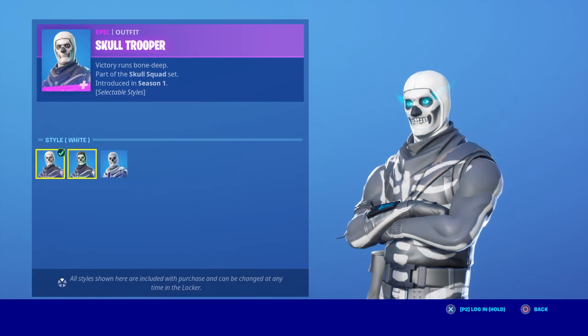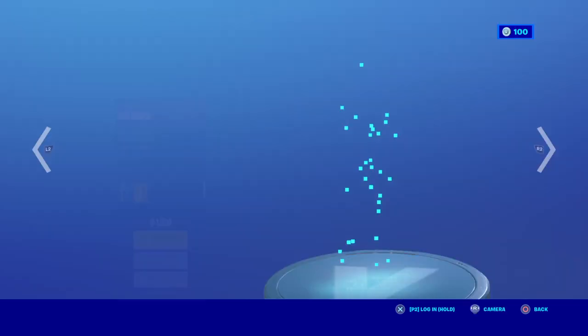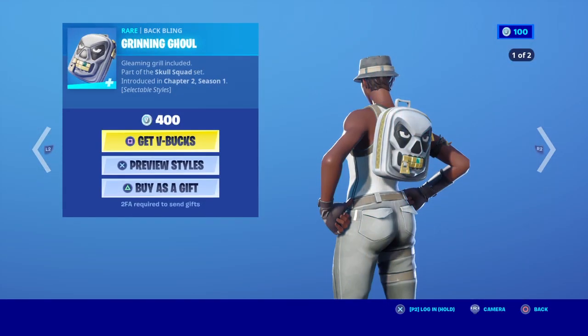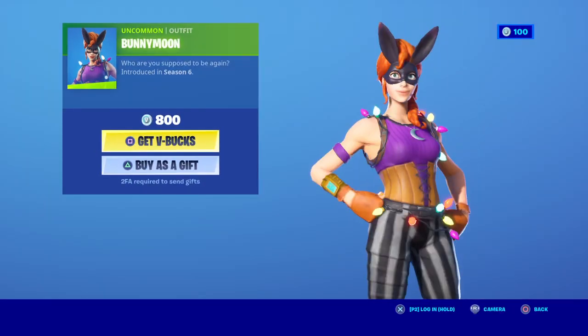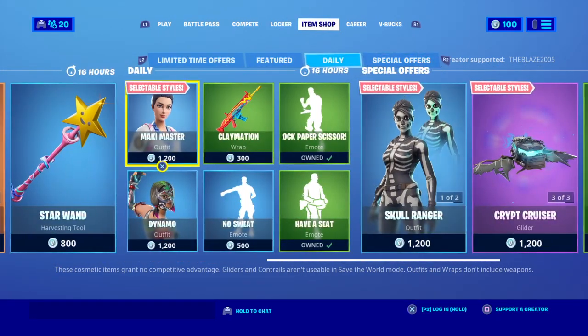Next we have Skull Trooper — here's his Green Glow, White, Green, Inverted, and here are his challenges. I can't find his back bling unfortunately because I need to complete a challenge for that. And we have Bunny Mode — I think that's it.